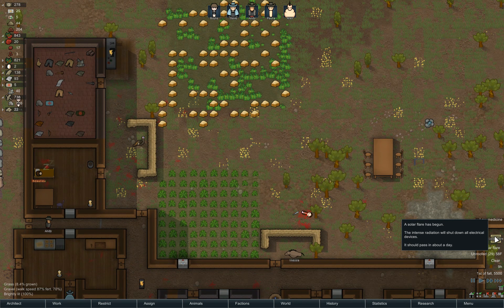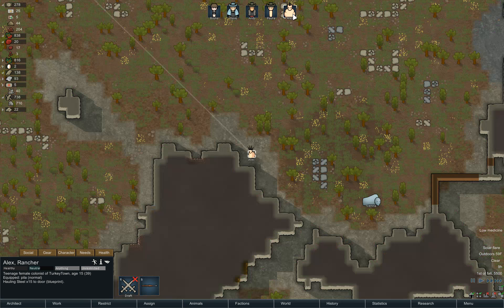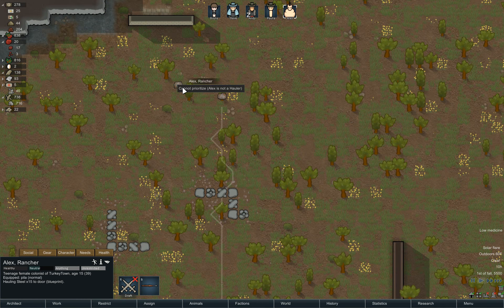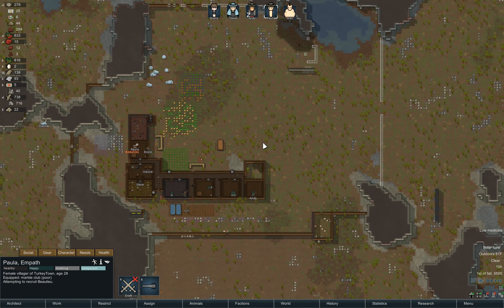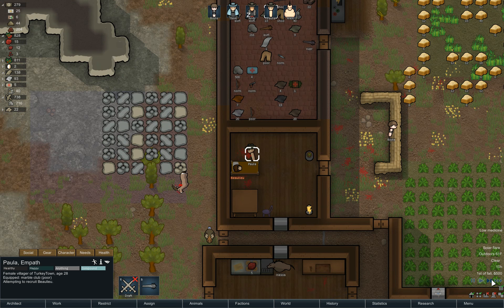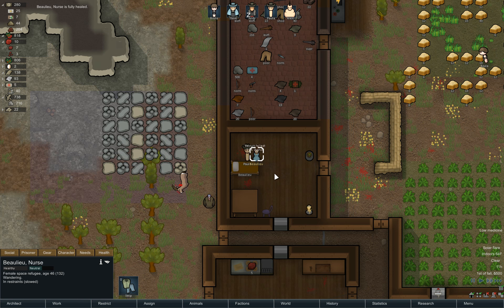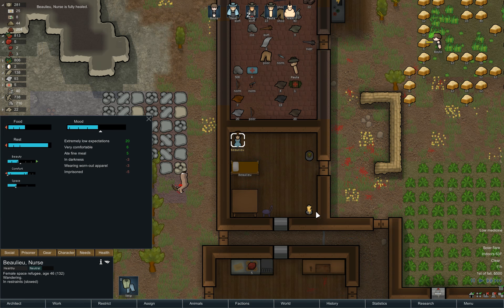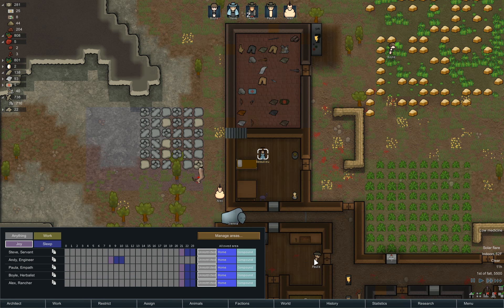Solar flare! I don't think we've had one in this game. It turns off all your electrical devices as long as it lasts. Yeah, it can really, really be bad in certain situations. She's gonna come and haul that one steel, but since she's a hauler I can't make her haul more than that. We are building this upper wall, which is nice. Paula is attempting to recruit. She's fully healed - 7.3% chance of recruit. That'll go up as her needs improve. In darkness - oh, that'll be the solar flare. I think everything is in good shape. Looks like Paula cleaned up the blood so we can unrestrict her, get her back to hauling and cutting trees.